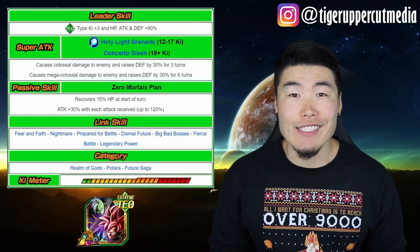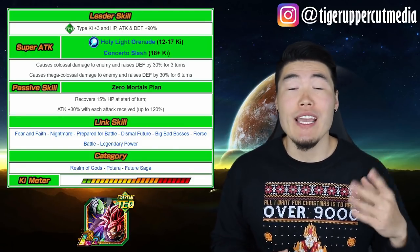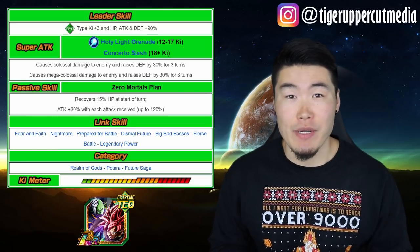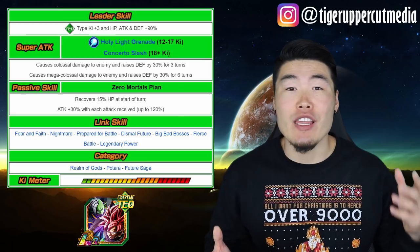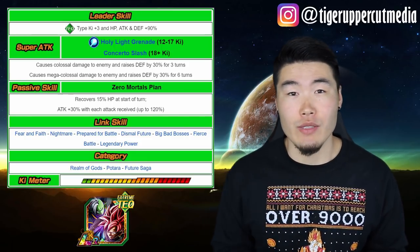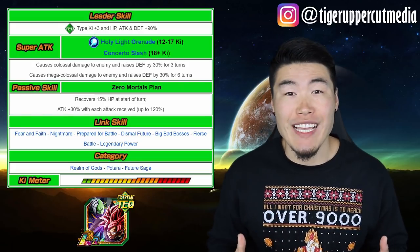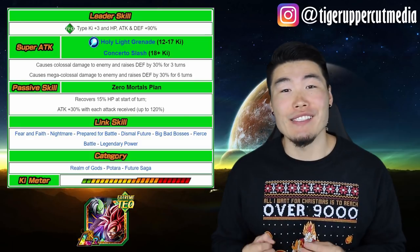Let's get started with a look at the card itself. LR Goku Black is the OG TEQ LR lead. He gives all TEQ types Ki +3, HP, ATK, and DEF +90%. His 12 Ki super causes colossal damage and raises his defense by 30% for 3 turns. His 18 Ki super causes mega colossal damage and raises defense by 30% for 6 turns. His passive is called Zero Mortal Plan.